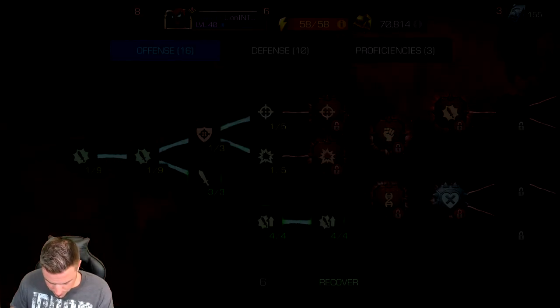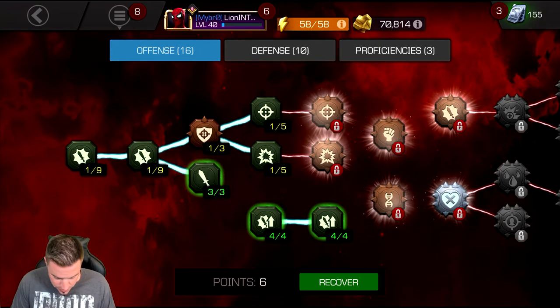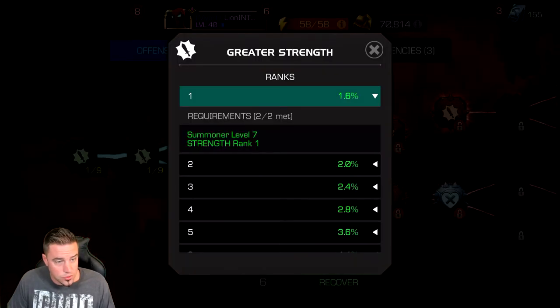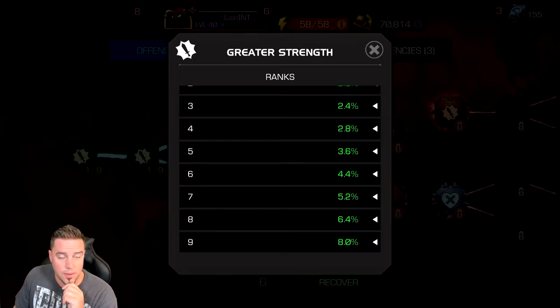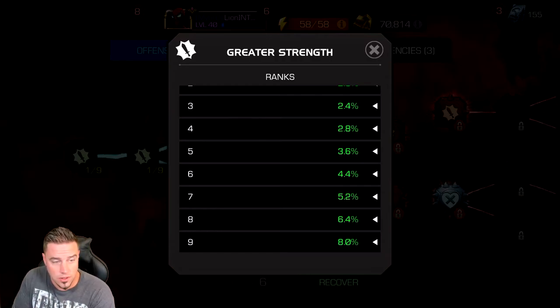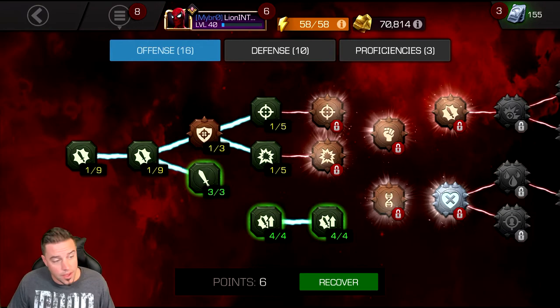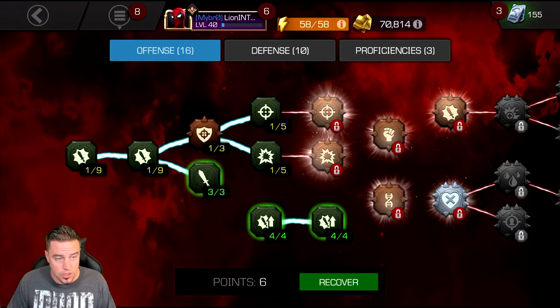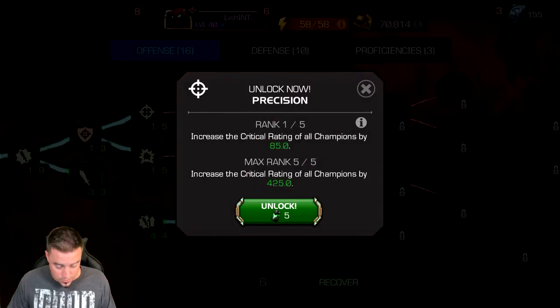After all that I still have some extra points. The best thing to do is dump them into Greater Strength — the overall attack of your champions. With six points left, I'd reach level seven, giving me about 5% more attack. It's not very valuable, but until you build up a unit stack to buy Stony Cores — or earn them through event quests or special offers for Stony and Carbonadium Cores — this is a fine placeholder.